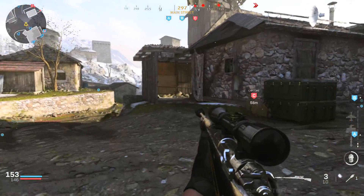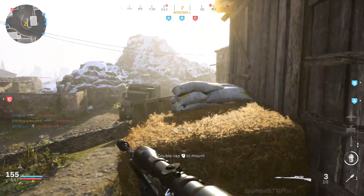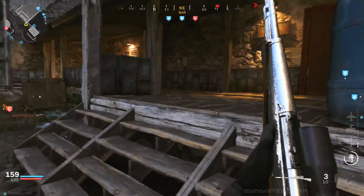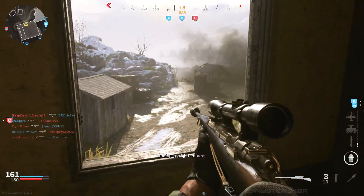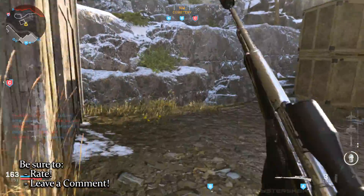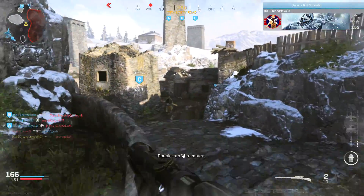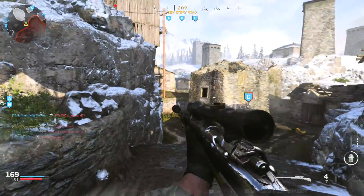So what's the best marksman rifle in Modern Warfare? Honestly, they're all kind of the worst — there is one I like a lot, but they get outclassed by weapons in other categories. Assault rifles like the FAL and the Odin, when kitted a certain way, function better than some of these marksman rifles, and some sniper rifles like the Dragunov function better too. Marksman rifles really don't have a place in this game other than being fun to use and switch things up once in a while.